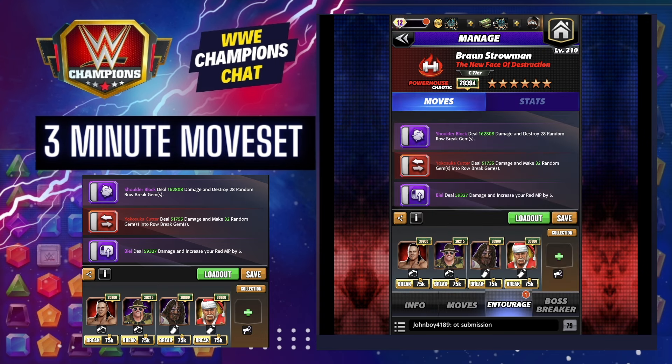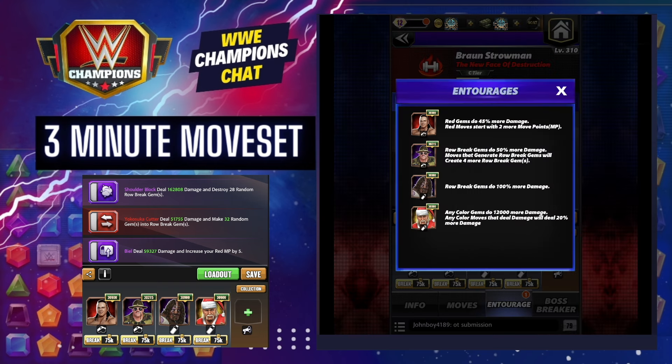Row break gems seem to be the black sheep of this game because I could not find trainers and coaches beyond what you see right here. We've got Davy Boy on there for 45 red gem damage — that's Braun's primary color. More importantly, red MP starts with two more, so you're always going to start loaded turn one no matter what the mode.